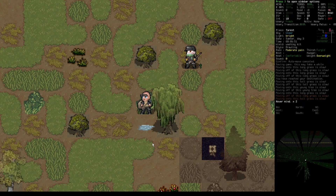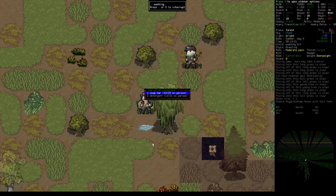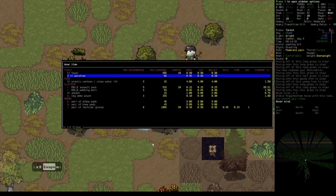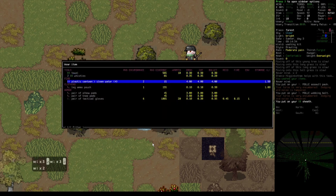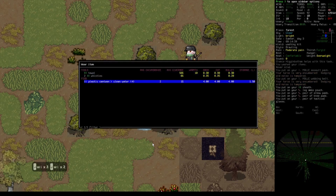So now we should be able to just clean almost everything. We'll use the soap. And now we can wear — not wield — the assault pack, the weapon sheath, ammo pouch, some knee pads and elbow pads, practical gloves. Boom!